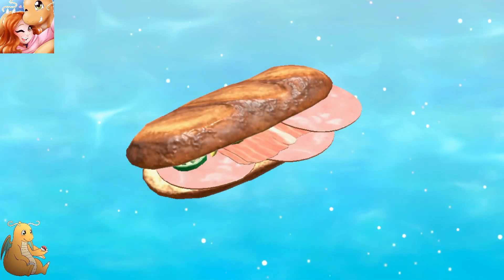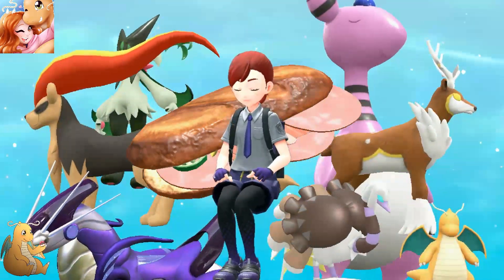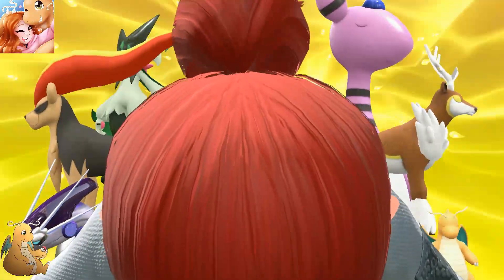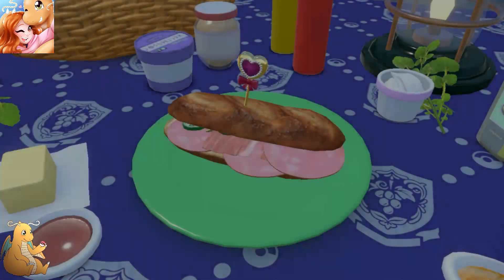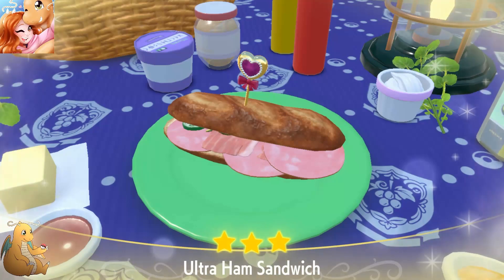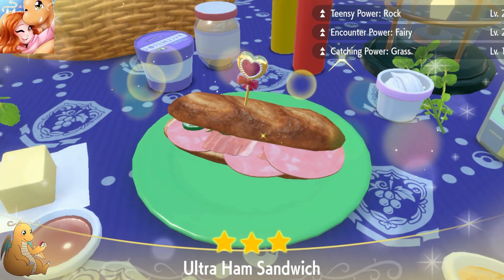So once you and your entire team eat the sandwich, this will show you what buffs you get. The biggest one we are looking for here is Encounter Power 2 for fairy types, which I think I did manage to get. We did — we got Encounter Power 2 right there, fairy type. Great.